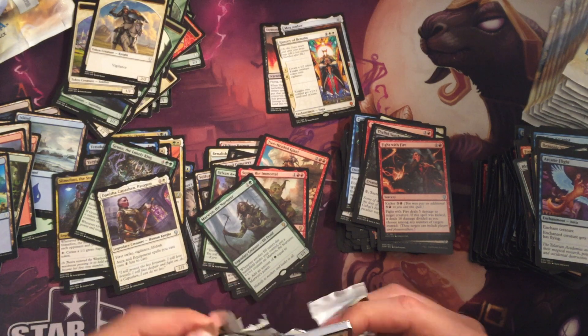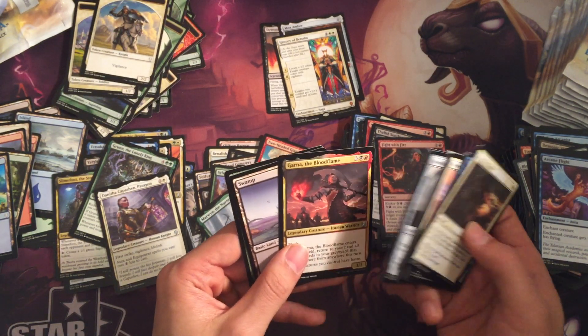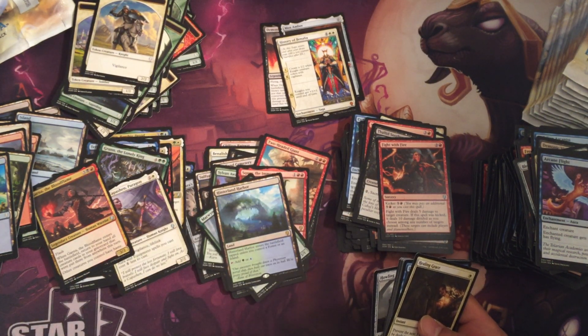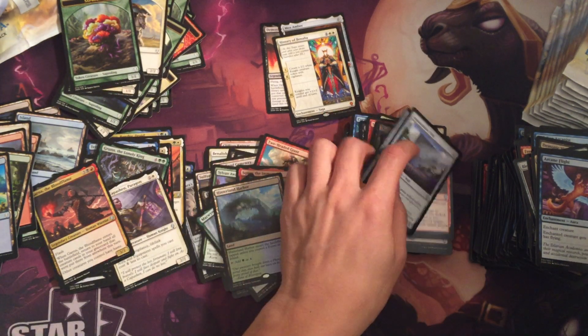Let's get a Karn. Karn — no. Hinterland Harbor. I think I have four dual lands out of this box now. Four dual lands aren't bad. Alright, last twelve packs — here we go.